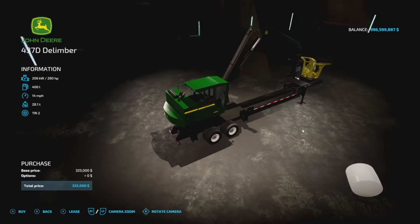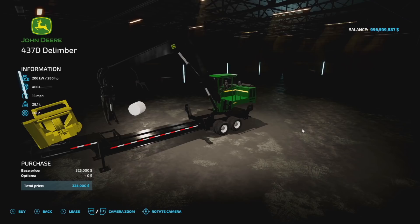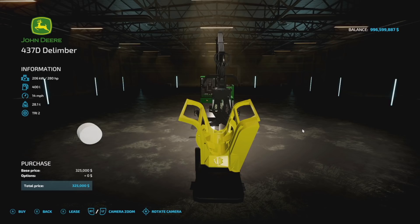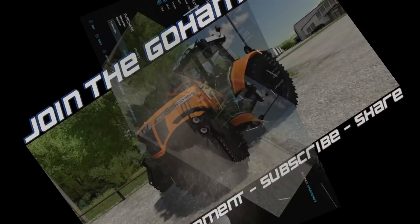The only other new mod today is for PC and Mac players — the John Deere 437 DD Limber. It's got 280 horsepower, pulled by a semi truck, 400 liters of fuel, 14 miles per hour max speed, and weighs 28.1 tons so it's a heavy machine. To use it, grab the bottom of the tree with the claws, put it into the delimber at the front, close the claws, and run the tree through by moving and rotating the arm. The saw at the back cuts the tree to the specified length. I'm not a logger but if you are, check this out.